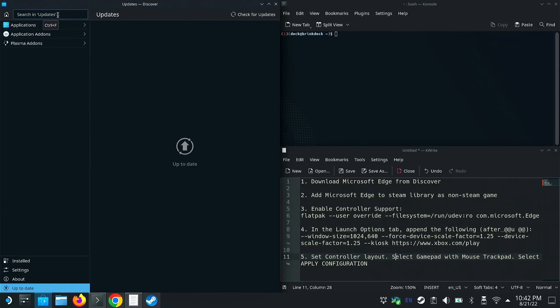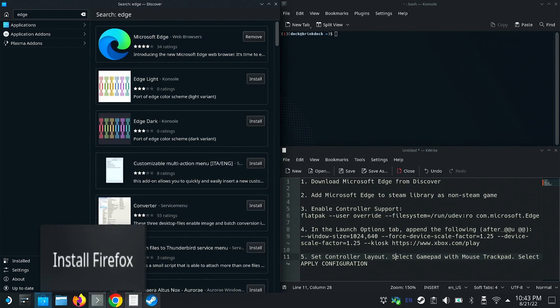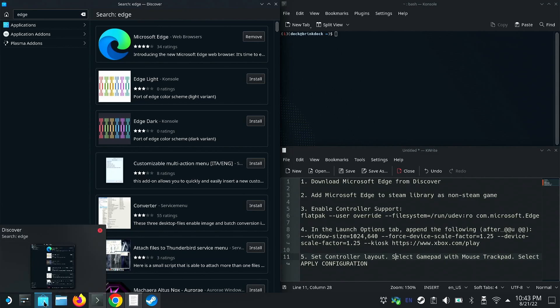With that, let's get into it — but first, make sure to like, subscribe, and bash that bell with your crowbar. Now, what you need to do first is search for Edge in the Discover app, which is usually at the bottom of your taskbar by default. Go ahead and download Microsoft Edge — my last guide had the beta or alpha version, but don't get that one; just get the regular one, it works fine.